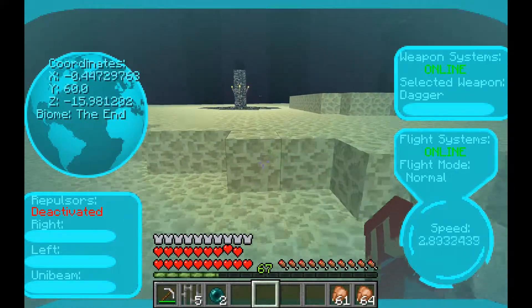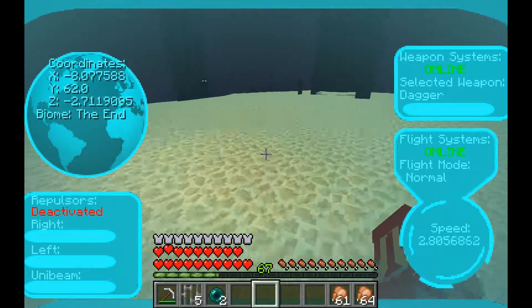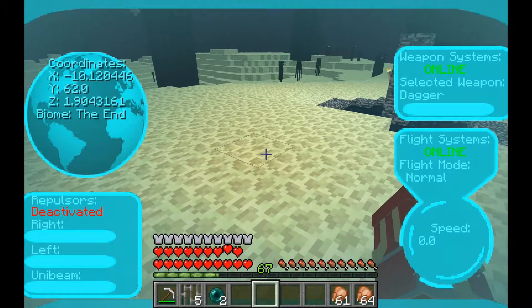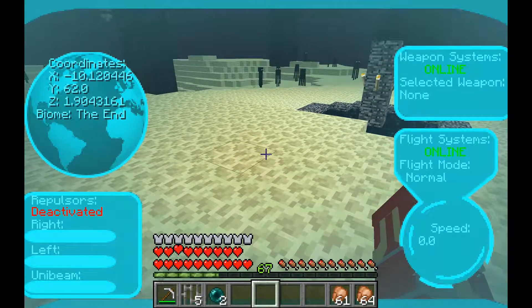I think I'll just leave my dagger on for now. I'm not sure why the repulsors aren't working — they're really powerful. It's like the laser cannon except using one at a time; it's really good. I do control one but control two works for that. Control three doesn't do anything for this.